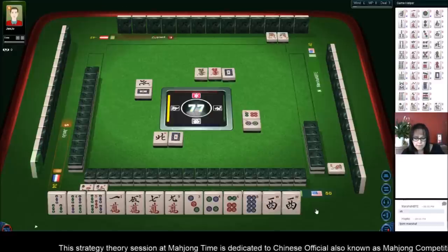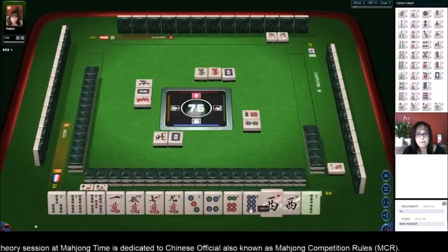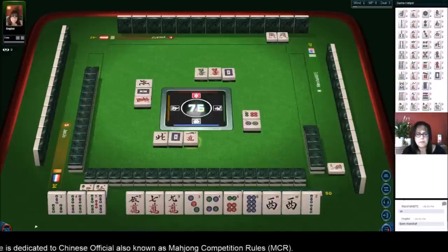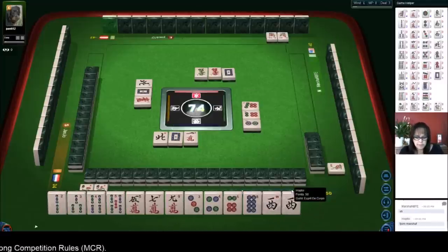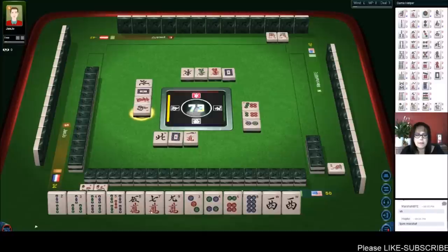Seat wind — I was trying to find the seat wind. That's number 61 — east wind, two fan. South wind — we have lots of chow potential in here. We could do three, four, five; four, five, six. We're still light with our five though.